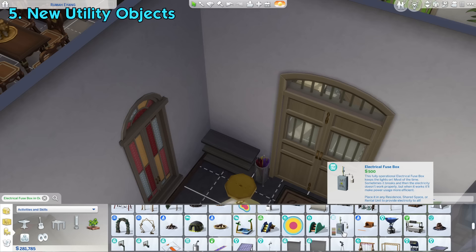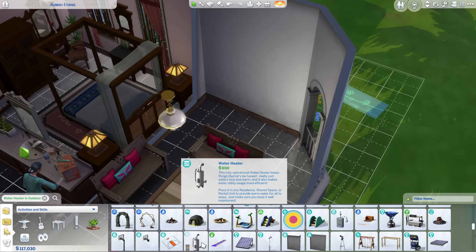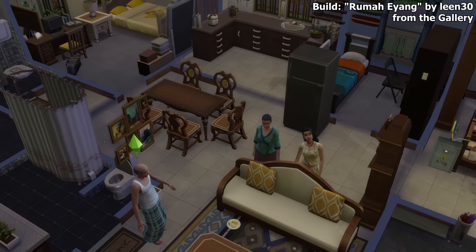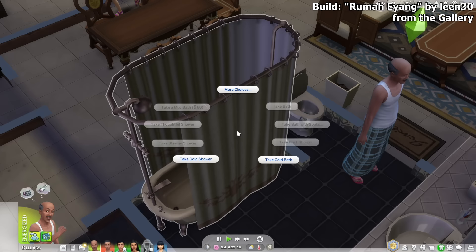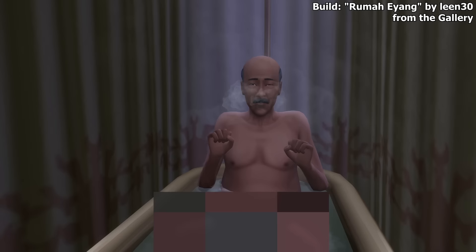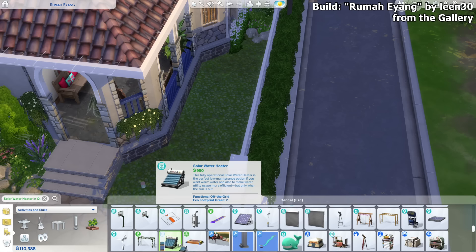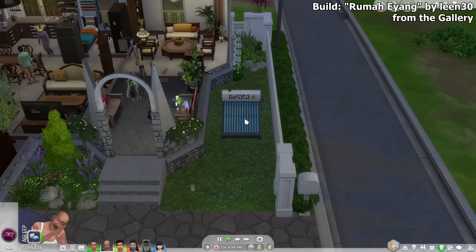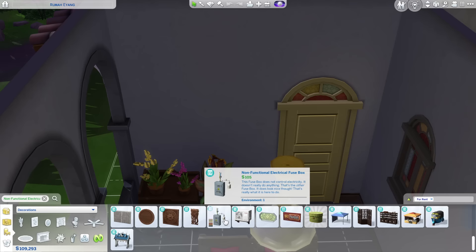This pack introduces several utility objects for your house. First is the electrical fuse box — if added to your lot, it'll help reduce your electrical bills. There's also a water heater which makes your water utility usage more efficient. You may need to perform maintenance on them occasionally to reduce the chance of breaking. A broken fuse box causes all lamps in your lot to flicker, while a broken water heater forces your sim to use only cold water when showering. Both can be upgraded to lessen the chance of breaking, and the water heater can also be upgraded to work on off-the-grid lots. There's also a solar-powered water heater that needs no maintenance and will never break, but it can only provide warm water when the sun is out — you'll be forced to use cold water at night or during cloudy weather if you have Seasons. Non-functional decorative versions of these objects are also available.